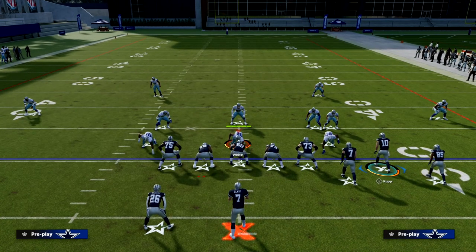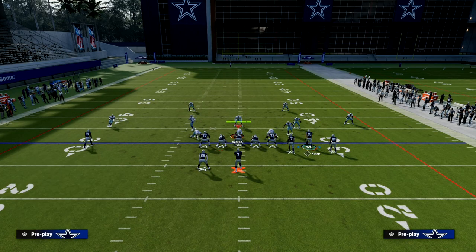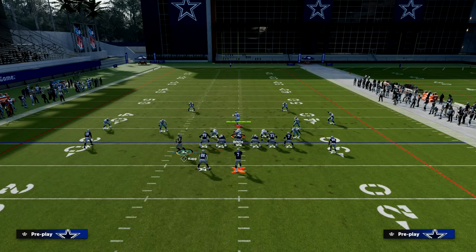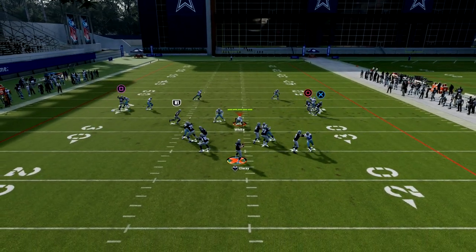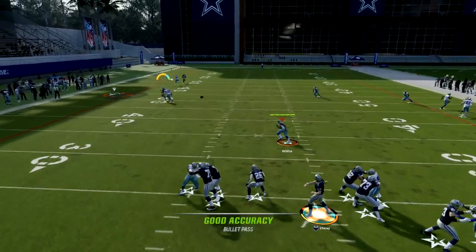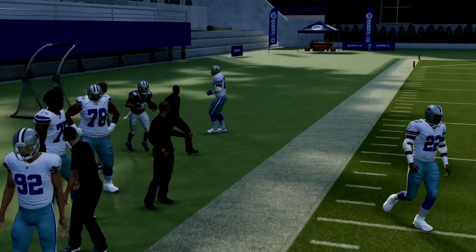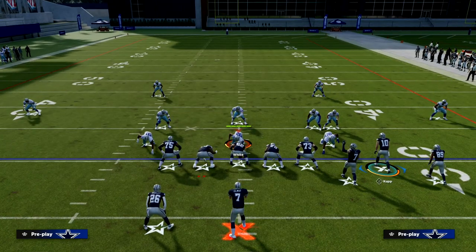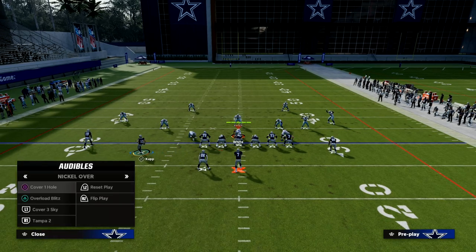This play is also really good against match coverage. In 3-3 Cub, Cover 4 Show 2 is going to play very similarly to Cover 4 Quarters. Typically your motion slant is going to be really open against match — and in this example it was actually the crosser that got open. You're putting them in the same predicament against zone, really against everything. What makes this play so good is that it's going to beat everything in kind of a similar way, so your progressions are fairly straightforward.